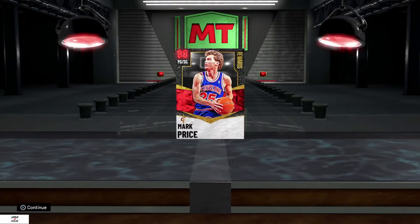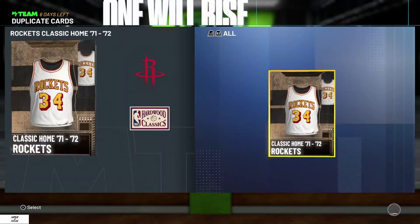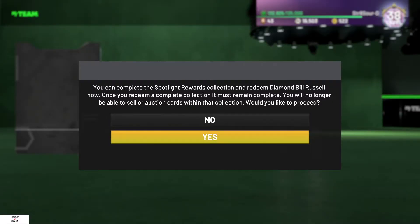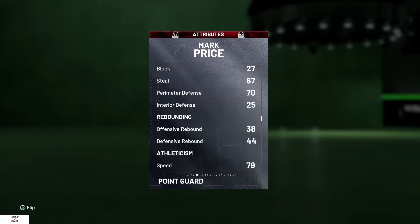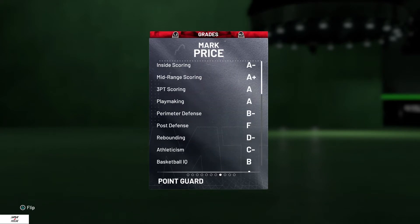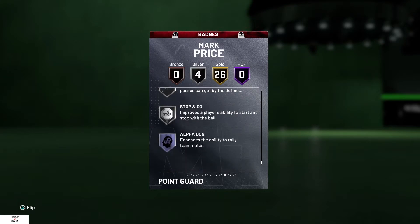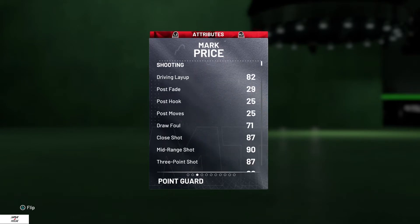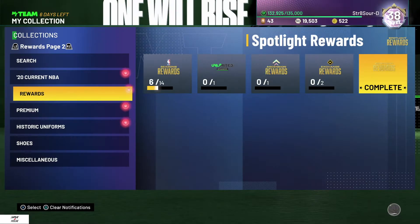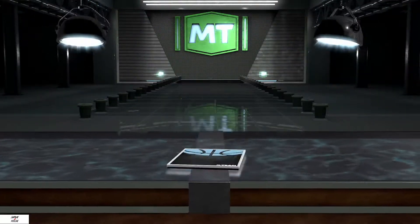We're here grinding for Level 40 Steph Curry, no money spent. We got Mark Price over the weekend — he's a pretty good point guard, got the three-ball, the badges. He's gold out, man. He will light things up, he will get you buckets.